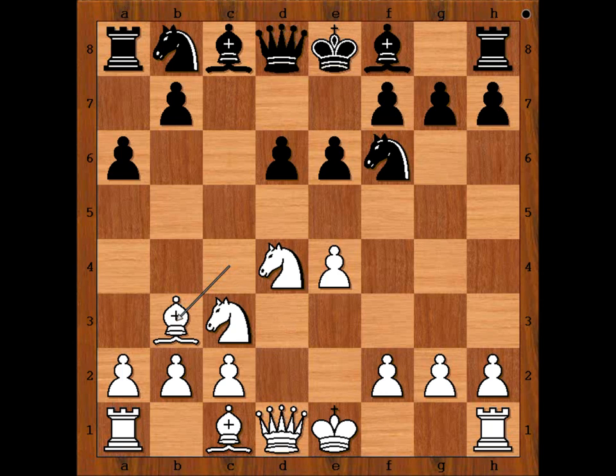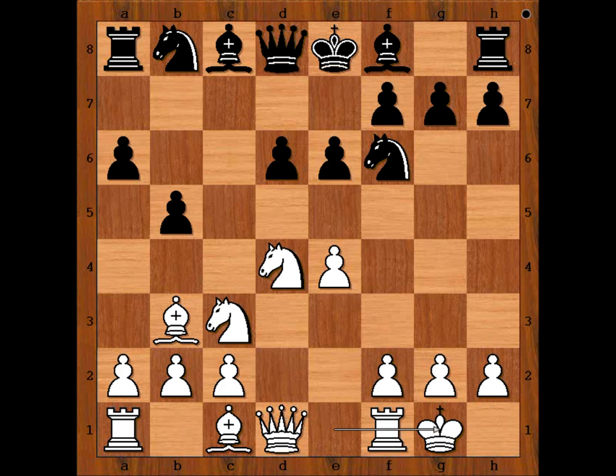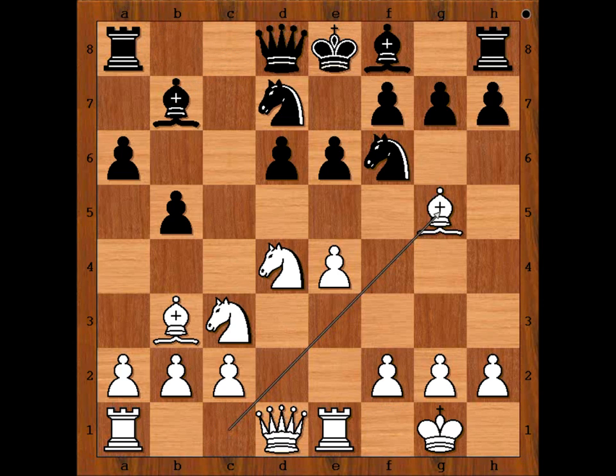Anatoly Karpov preferred to have his bishop on e2 against this black setup. The game continued: b5, Jelena castled kingside, bishop to b7, rook to e1, knight from b to d7, bishop to g5, bishop to e7 unpinning, and black is one move away from castling. Black may also be threatening b4.